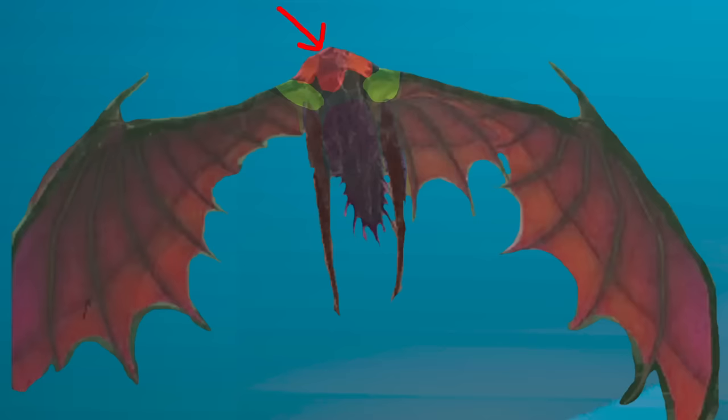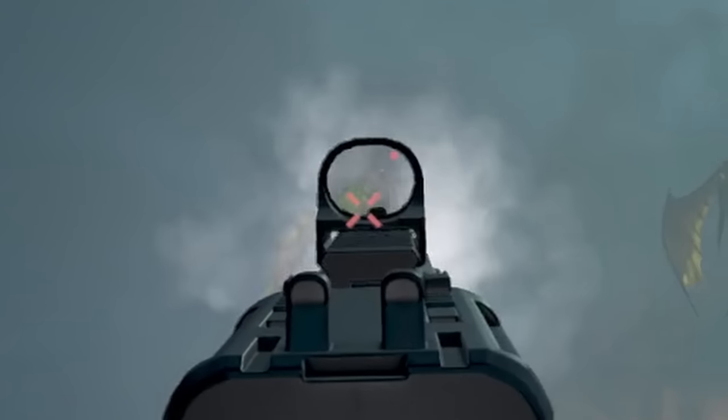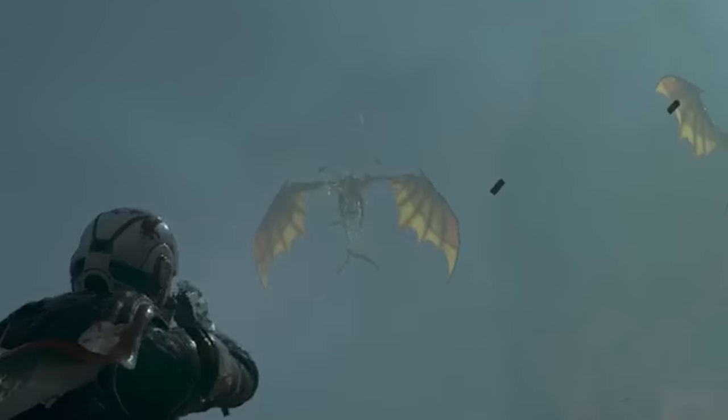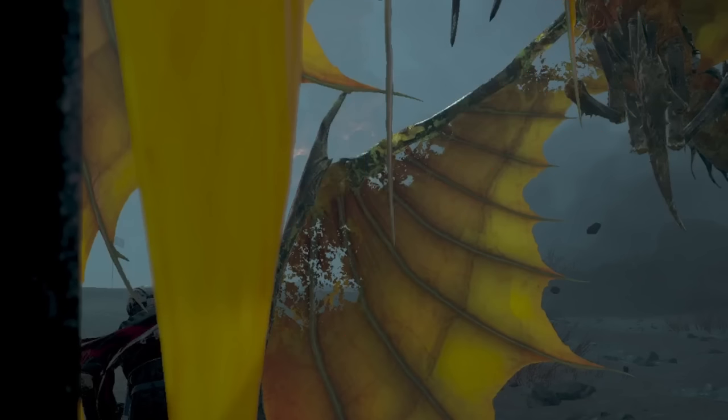So just because you're getting red weak point hit markers doesn't mean you're necessarily hitting the weakest point if you're not hitting the head. You can also blow their legs off — their legs are their primary means of attack, so if you blow their legs off they'll be much less likely to hit you. Shooting the wings will also blow holes in the wings, but so far I haven't found any practical use for this.